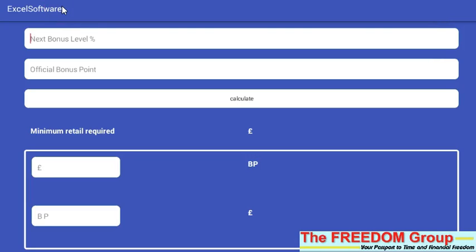I'm quickly going to show you how to use the Freedom Group CleanEasy Bonus Calculator. All you need to do is type in the next bonus level that you're aiming for, then put in the amount of bonus points you've got so far for this period. I'll put 1400 there, press calculate, and this shows you need £1,020 of retail orders to go through.